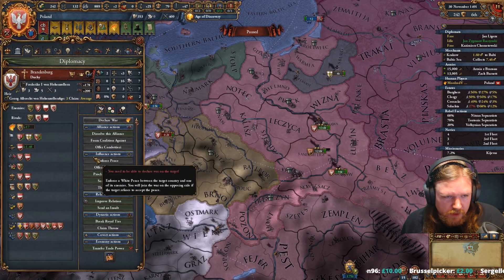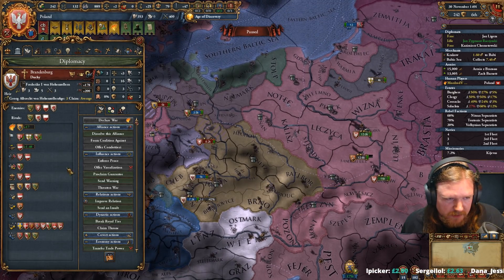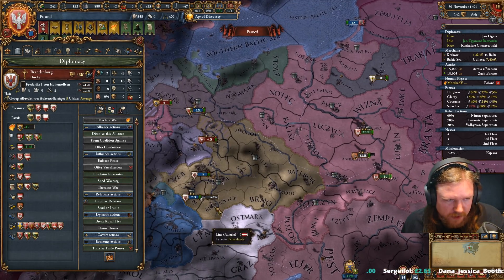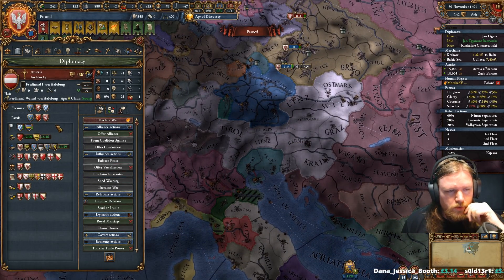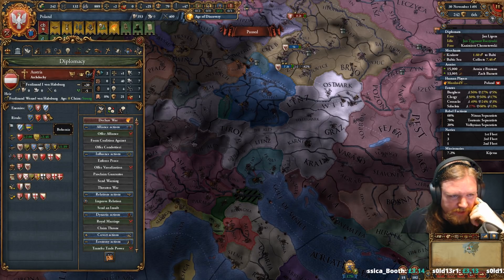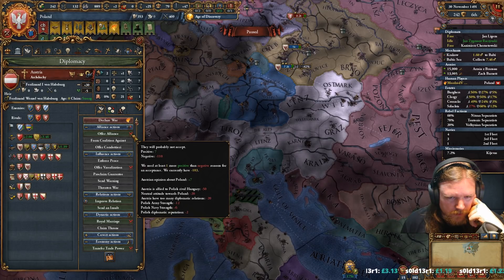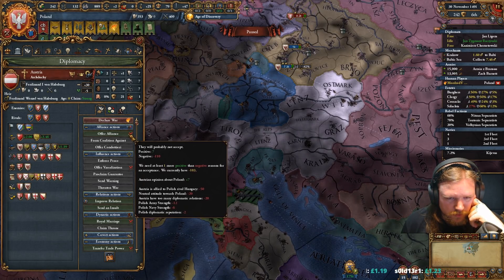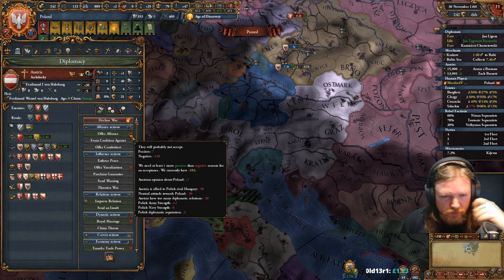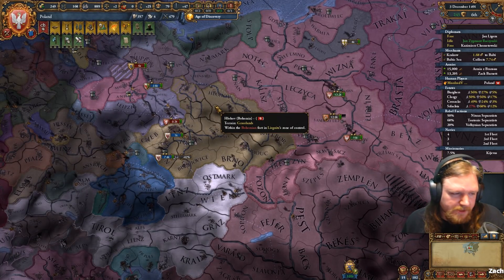Who are your other allies and enemies? You are currently allied with me and Austria. I have no displeasure with Austria, and Austria is actually rivals with Bohemia. So getting an alliance with Bohemia again is not impossible — except they're allied with Hungary, so that makes it rather more difficult.